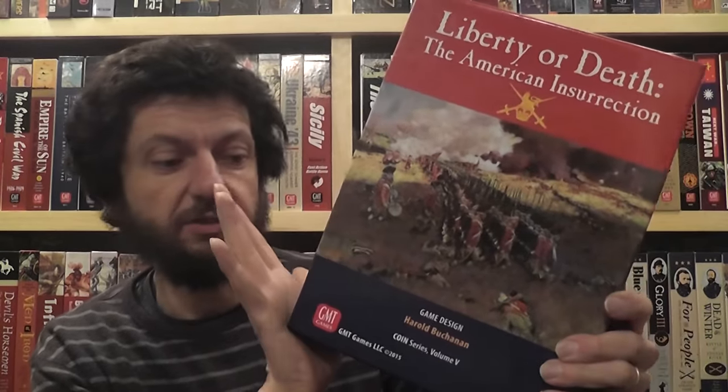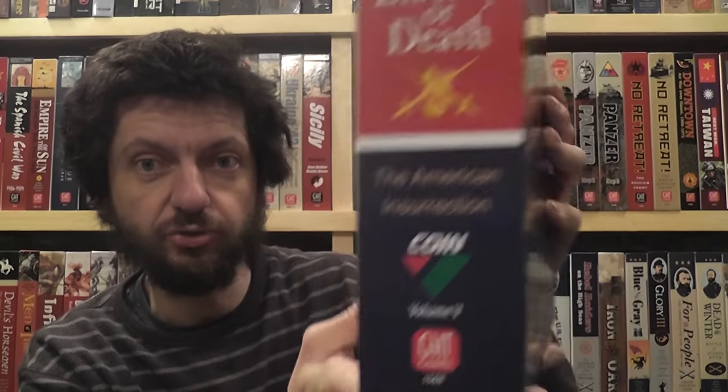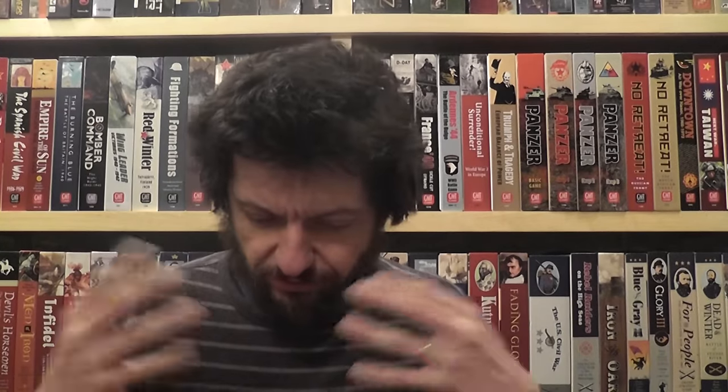Liberty or Death, the American Insurrection, is the new fifth volume in the COIN system — counterinsurgency — a system that manages to capture the very complex, intricate topic of counterinsurgency as different from traditional military conflict: an entanglement of political, economic, and social factors, with unequal forces fighting against each other over a long span of time for overall control of a territory.